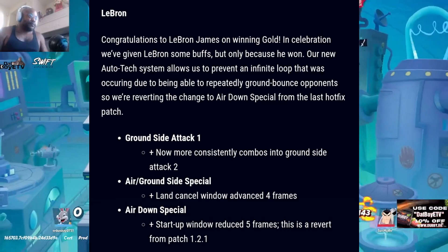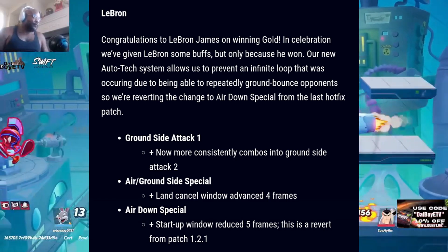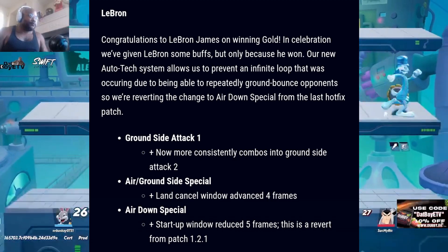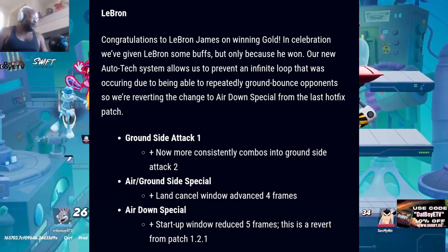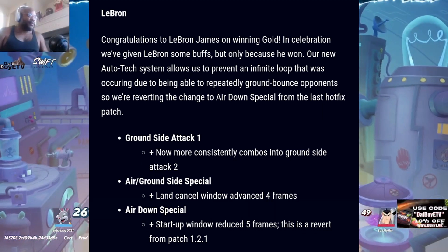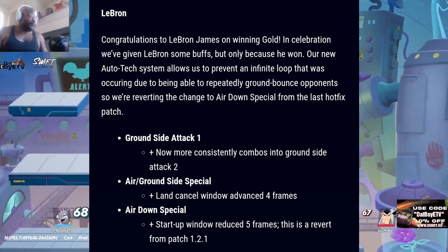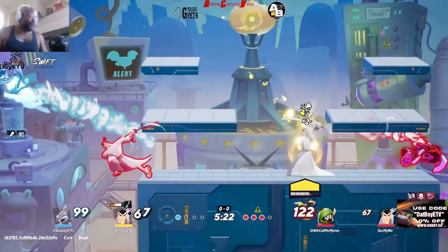Congratulations to LeBron James on winning gold — in celebration they're giving LeBron some buffs. The new auto tech system allows them to prevent an infinite loop occurring from being able to repeatedly ground bounce opponents, so they're reverting the change to air down special from the last hotfix patch. Ground side attack one now more consistently combos into ground side attack two. Ground side special: land cancel window advanced four frames. Air down special: startup window reduced five frames — a revert from patch 1.2.1. Big ups to LeBron and Team USA for winning gold.